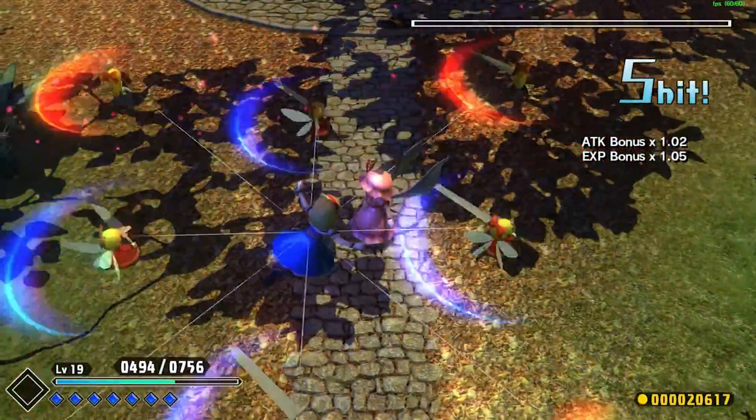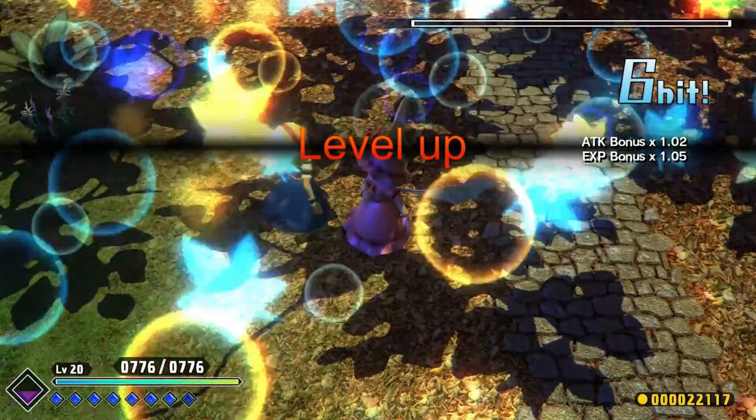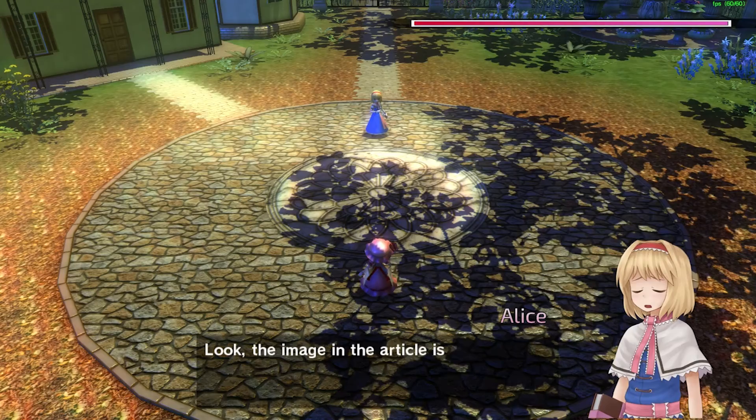I'm gonna finish her off with a spell card — and that didn't work. It didn't finish her off. I thought it would take her out, but she had like a tiny pixel of health left.